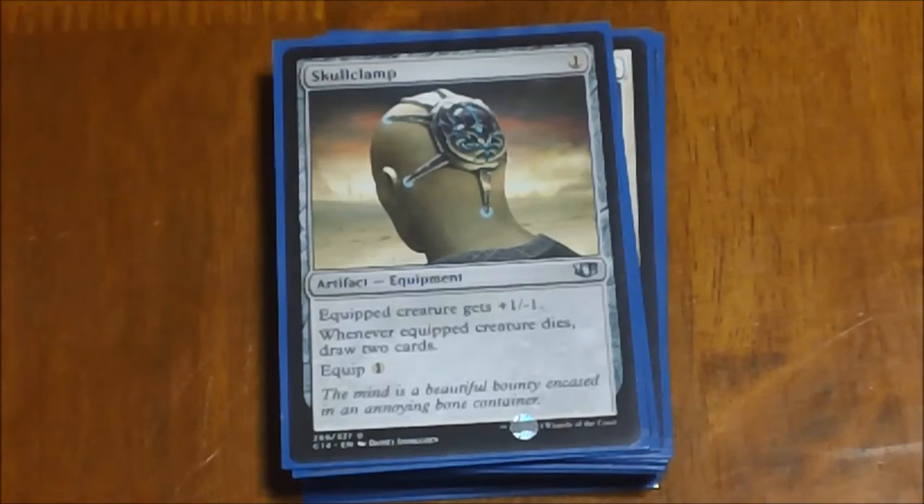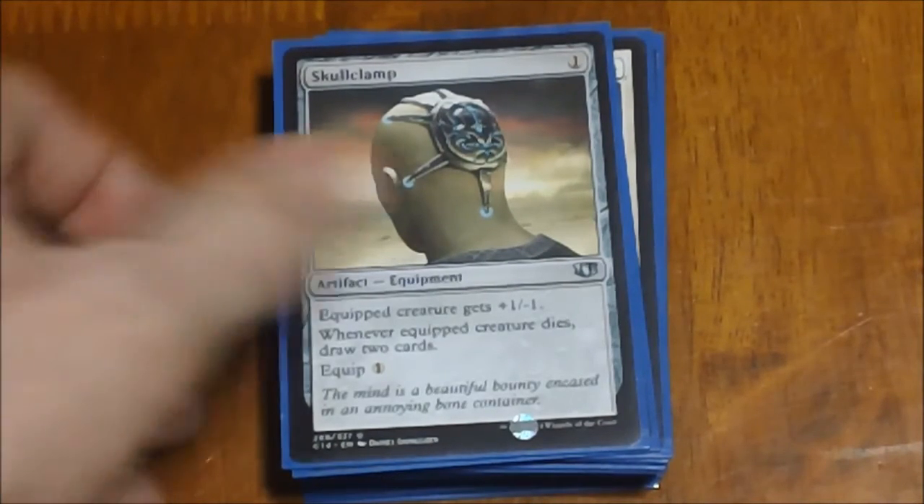Next we have Skullclamp. This is there basically to get us some card draw with all those small 1/1s and 0/1 creatures out there. You clip this on there, it gives them +1/-1, and when they die you get to draw a card. So you put it on one of those with only one toughness, they die immediately, you get to draw a card for one mana. You can keep doing that — keep throwing it on tokens and keep drawing cards, getting rid of a bunch of sacrificial guys in return for refilling your hand.